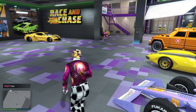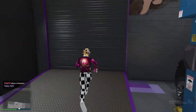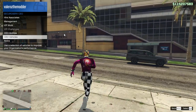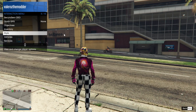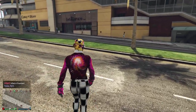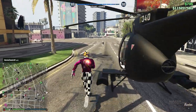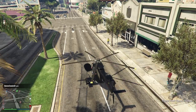Next, you gotta become a CEO. You gotta exit your auto shop and you cannot use a personal vehicle or the glitch will be ruined. You can either use the job waypoints like the telephone over there, or just use the buzzard or sparrow. Call the buzzard — you can't use any personal vehicle at all. You have to use something that you can fly with.